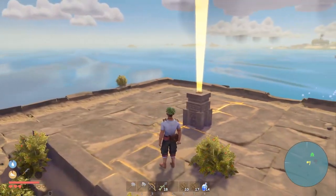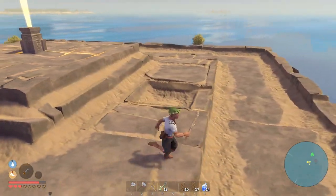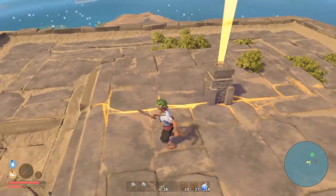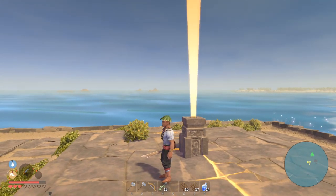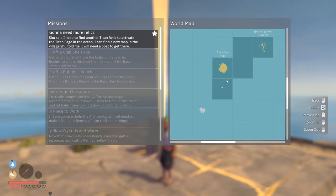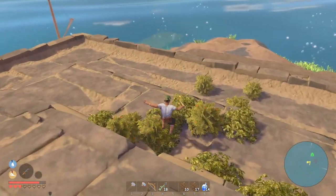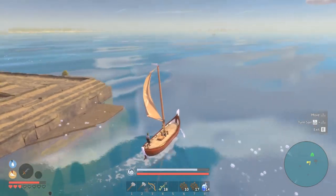The titan cage here looks exactly the same as the one on the starting island — that may change in the future since it is still an early access game. It looks like we need to put in a second relic here. Shu told us we'd need a second relic, and we have to find it at the village or find a map leading to it.